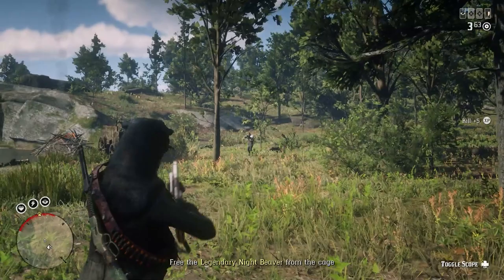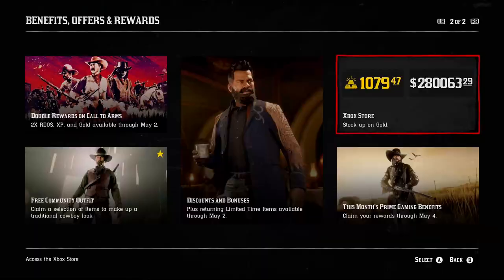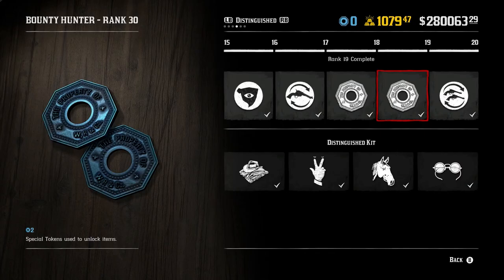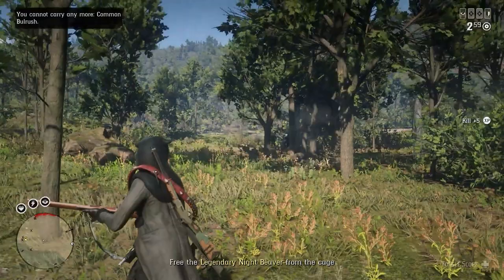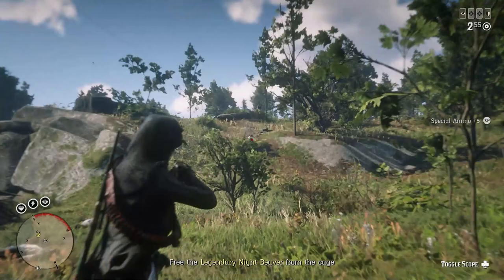Red Dead Online has a currency problem. For a new player you may not understand why it is so problematic. We have way too many currencies: money, which is your cash; gold, which Rockstar uses to monetize the game; capitale, introduced with the blood money update; unlock tokens for every single role; XP; and animal parts and collectibles held within your satchel. These all count as currencies — the only difference is what you're able to use them for.